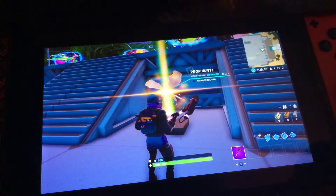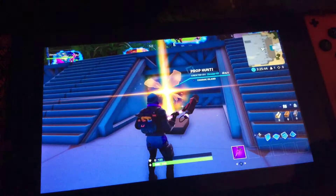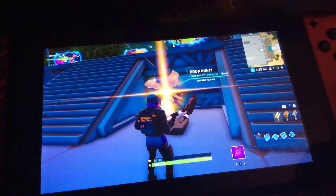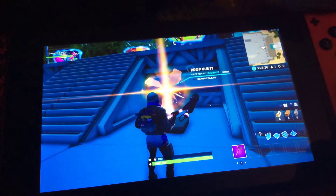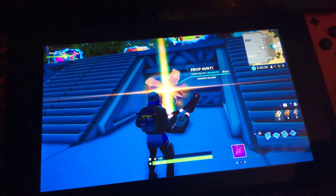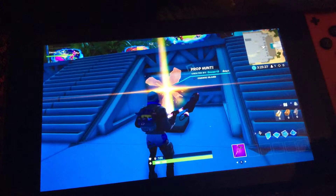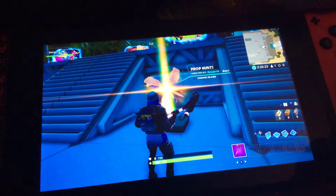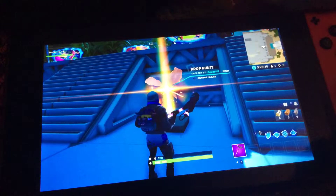So basically there's a couple of props and a couple of hunters. The props have to try to stay alive from the hunters, which are trying to kill the props before time runs out. And basically there's this new gun called the Prop-O-Matic that makes you turn into any prop in the game. The goal of the props is to survive, and the hunters' goal is to kill the props before time runs out.